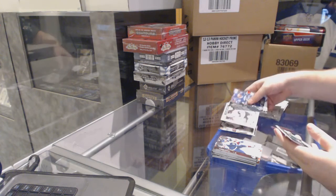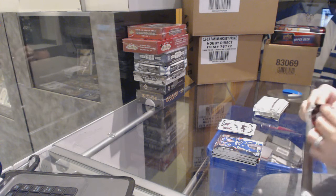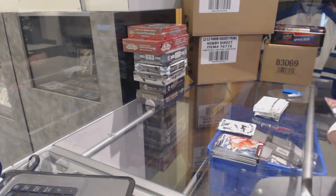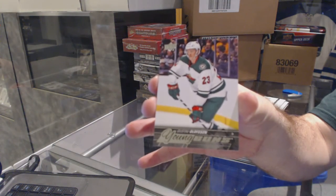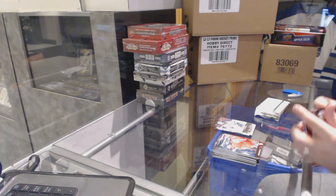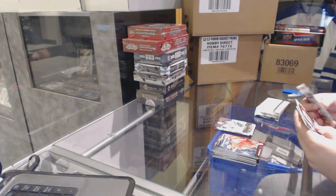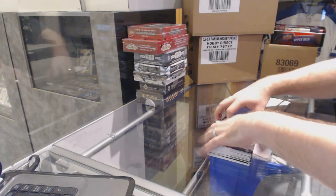Junis Donskoy, OPG Rookie for the San Jose Sharks. For the Minnesota Wild, the Young Guns of Gustav Olofsson. Guys, I'm going to try a cool box deal for you after this, so stay tuned for that. Amil Poirier, Portraits Rookie for the Calgary Flames.